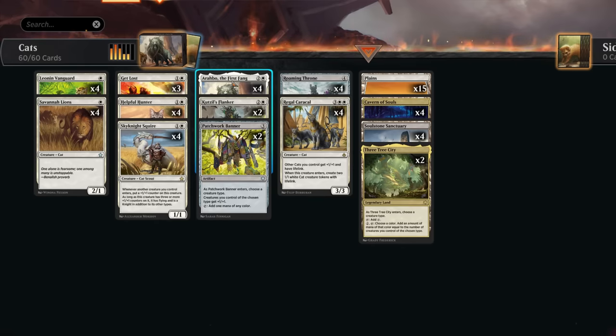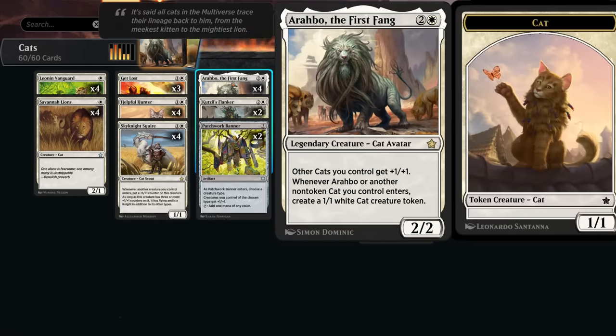One of the most important cards in the cat deck is Arabo the First Fang, a three-mana 2/2 legendary cat giving other cats we control +1/+1, and whenever Arabo or another non-token cat we control enters, we get to make a 1/1 cat token. This is not limited to once per turn, so we can make multiple cat tokens in one turn.